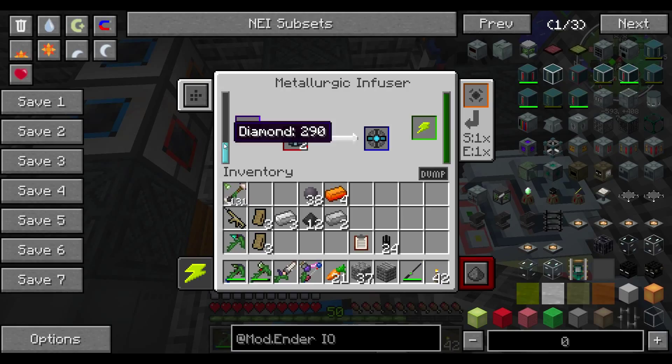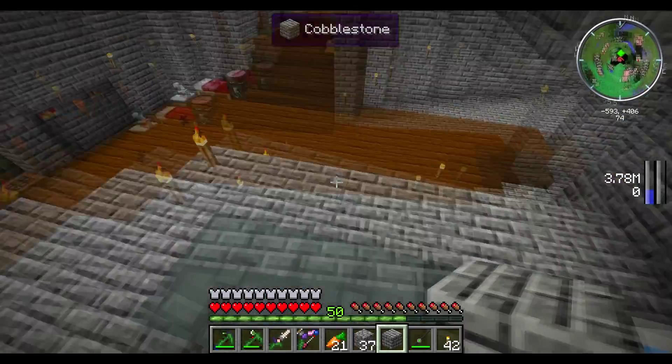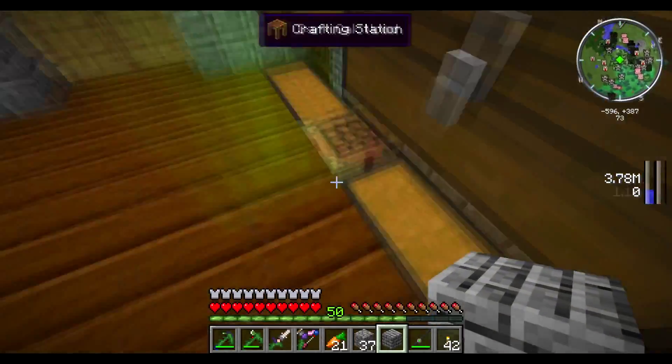As you can see, I needed way less than three diamonds — but now I have a bunch of diamonds in the metallurgic infuser. I only needed one, because it gives you a hundred for each. That was kind of a waste, but it's fine — we got them done in the end. I can afford it anyway.